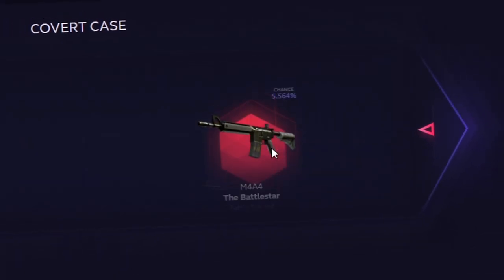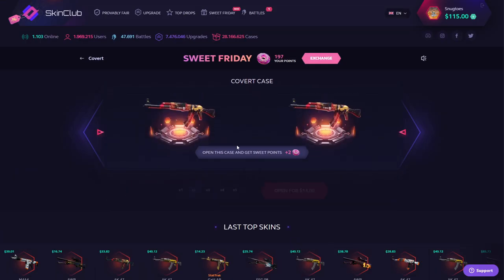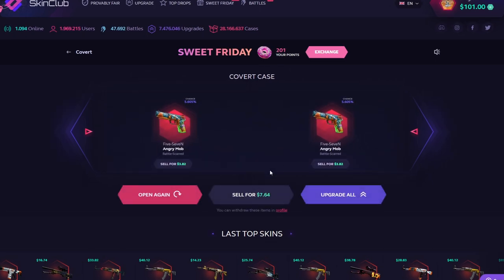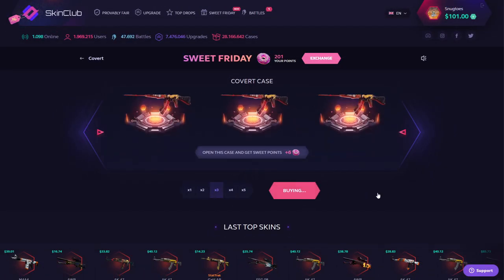This could be good. Not yet, not yet, okay, we're getting there. Whatever case you guys would want me to review, I'm super down for it, just let me know. In the meantime, we're gonna go with the covert case - two five sevens. No, dude. Alrighty, I think maybe it's time for a three row.